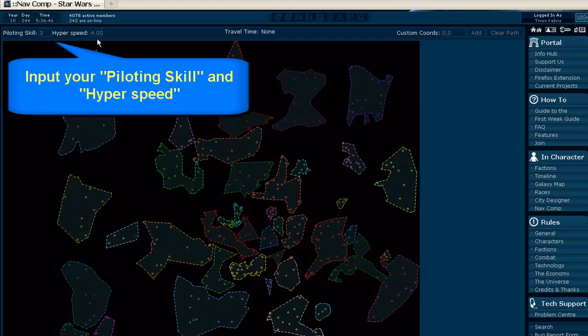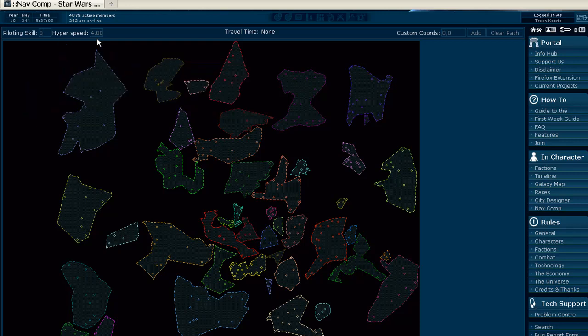The next one along is the hyperspeed — that is the hyperspeed rating for the ship that you're flying. It can be anywhere from 1 to 7, and you can find all those details on the rules page for ships. For this example let's just assume it's 4, but once again you can click in there and put in any value you like.